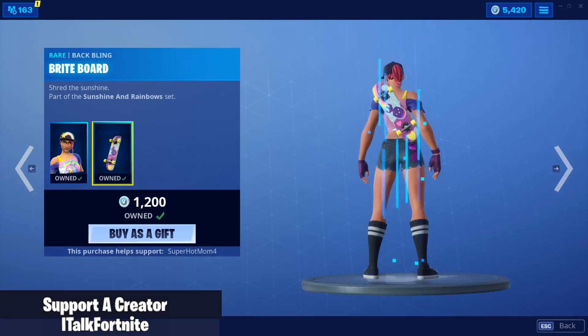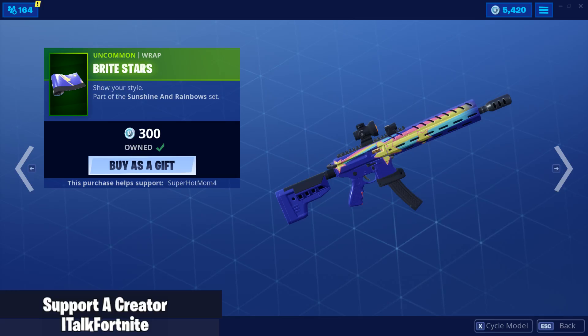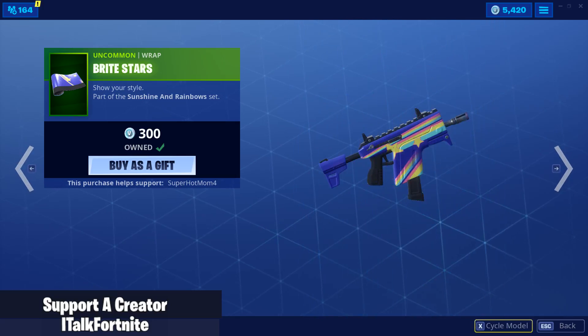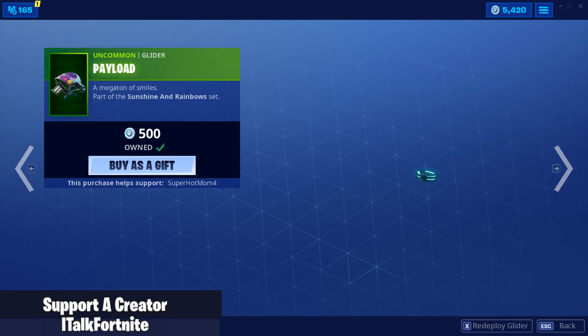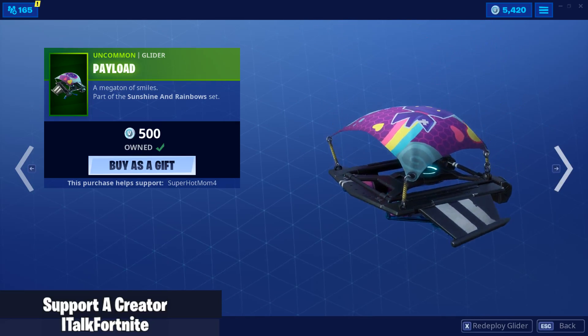Beach Bomber is already back with the Bright Board. Bright Stars Wrap — it's really good in my opinion. Feels like the Christmas Shop, or like all the Christmas stuff was in it, you know what I mean? And the Payload Glider.